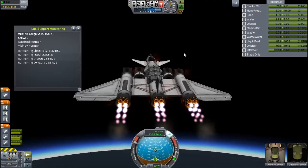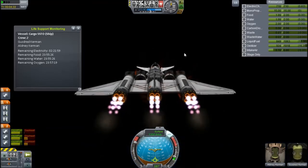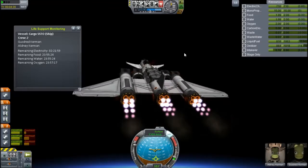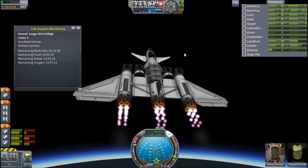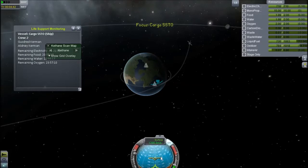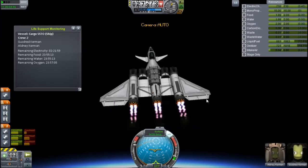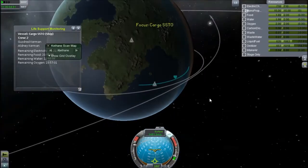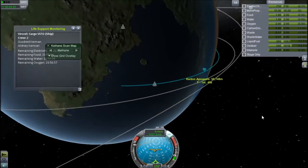Now we're onto the rocket engines and I'm pulling upwards. I had to throttle down — there's a massive overheating problem with these engines. I had to turn Deadly Reentry off because I kept losing engines. I also had to space these engines out; I was trying something really intricate that didn't work very well. When they're close to each other they really overheat badly.